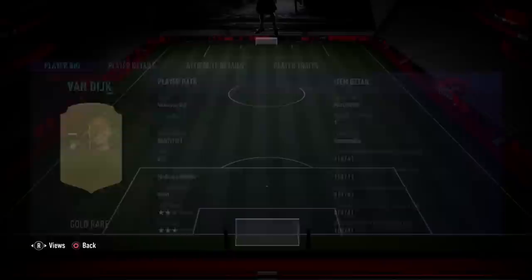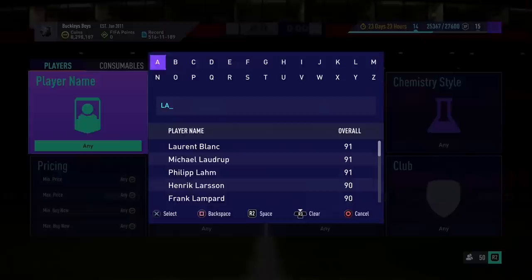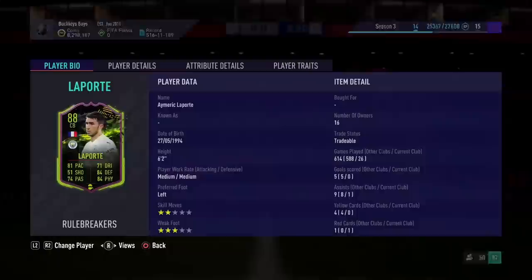His price is declining because that's the best Virgil van Dijk we're going to see all year until Team of the Year or potentially another promo, so his price is pretty much flatlined. It's also about finding out what's meta — for example, Rule Breakers Aymeric Laporte is about 500,000 coins and has kept his price all year long, so he would be a good player to sell because there's no real risk involved. It's a risk-and-reward business selling players.